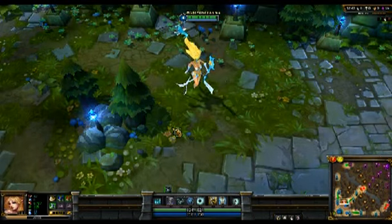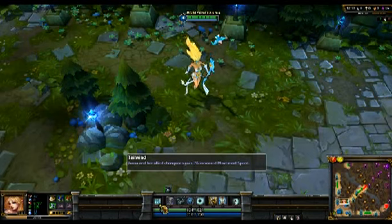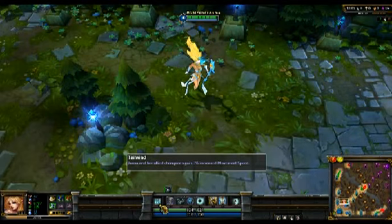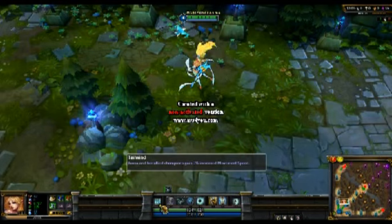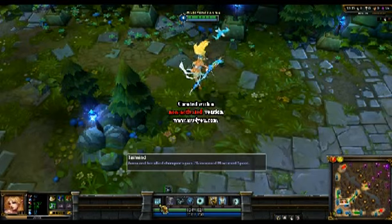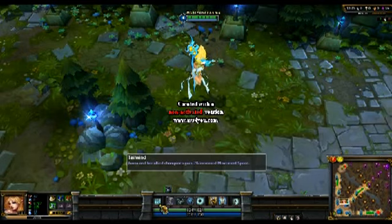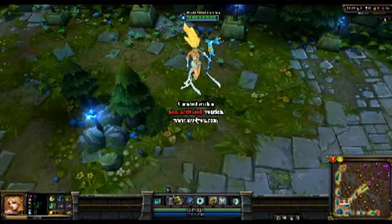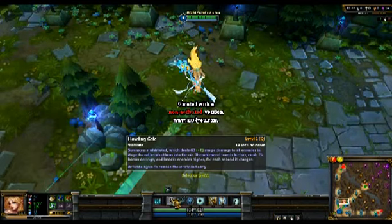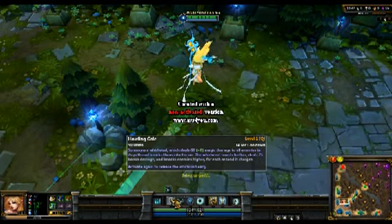Starting with her passive: Tailwind. Janna and her allied champions gain 3% increased movement speed. This might not seem like much, but it allows everyone to have a little bit more escape power or chasing power. 3% is just enough to help you catch up, and if you have a carry building Phantom Dancers, the passive stacks and their movement speed goes up even further. Moving on to Howling Gale, her Q — it summons a whirlwind which deals 60 magic damage plus an ability power ratio to all enemies in its path and knocks them into the air. The whirlwind travels further, deals 25 bonus damage, and knocks enemies higher for each second it charges. It charges for about 3 to 4 seconds.